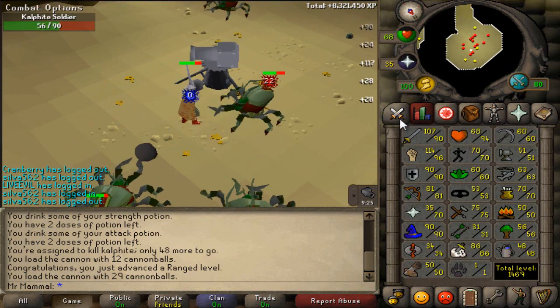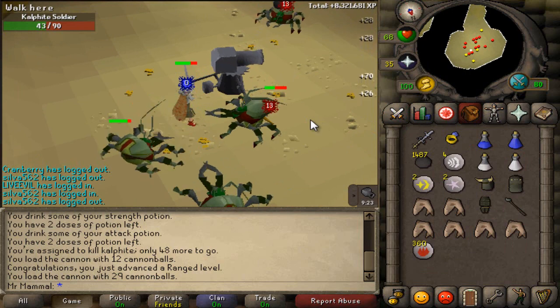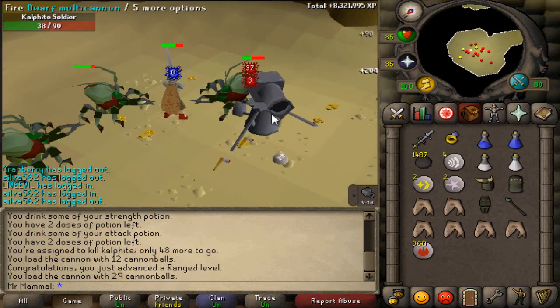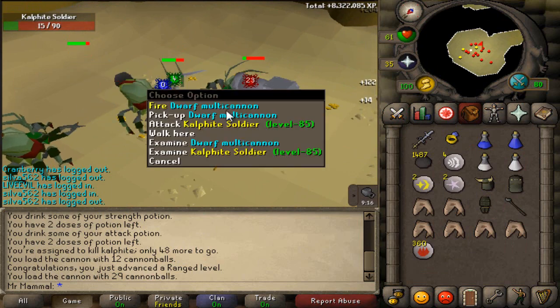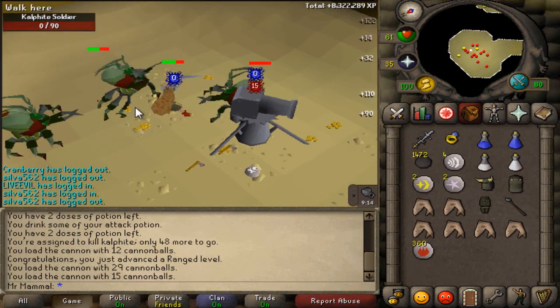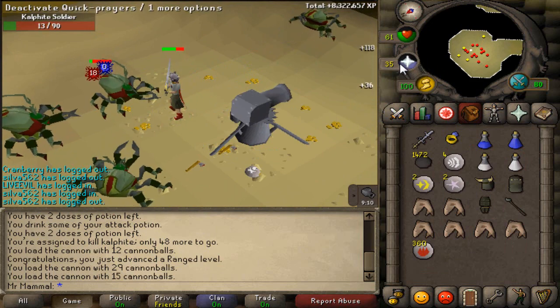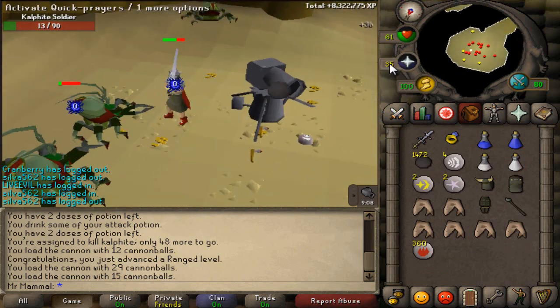We are only about 200k off of a strength level, so we won't be doing a ton of Slayer, just a little bit. And also, on that note, we did just advance a range level from our cannon, of course. I must say that is quite nice doing Slayer with all these cannon tasks. I've gained like four levels purely from using the cannon, so that is quite nice.